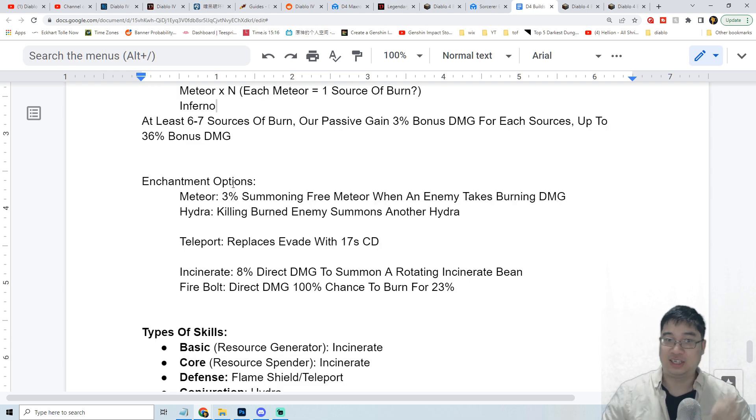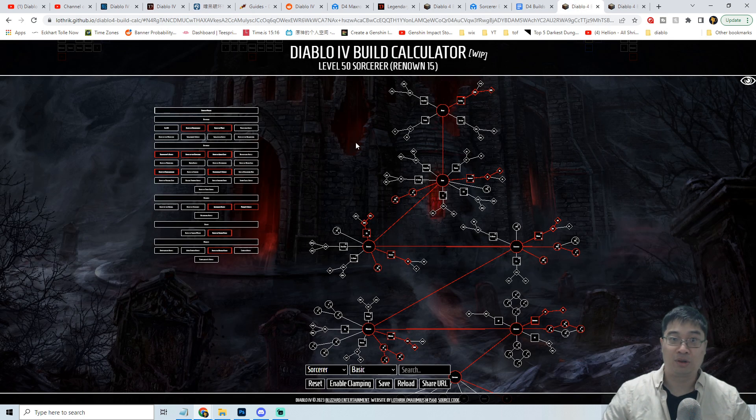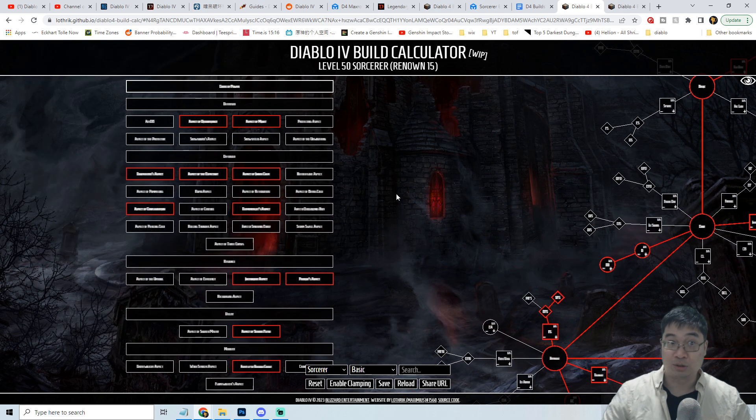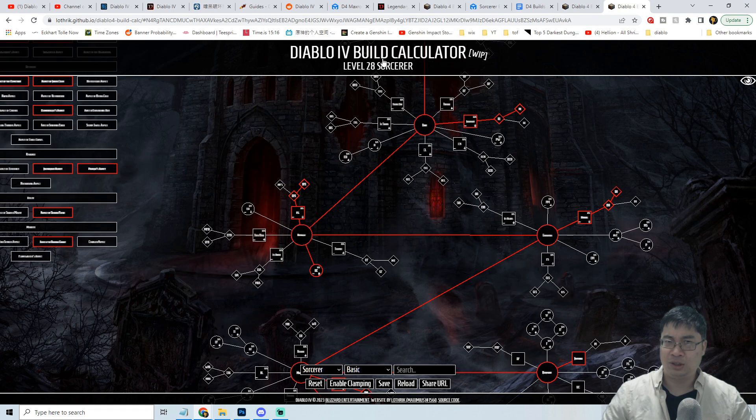We'll also be looking into different enchantments which will be giving us a massive boost in terms of damage by summoning meteorites for free and also summoning hydras for free. We'll look into some of the other options for the enchantment for this build, and similar to most of the videos we'll go through a summary of the skills, then the level 50 skill tree, the codex, and finally the level 28 or level 25 build for the beta.